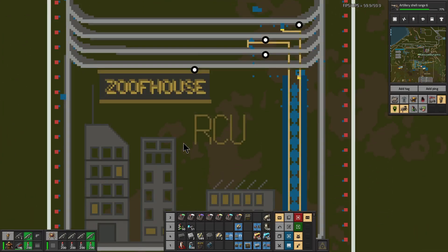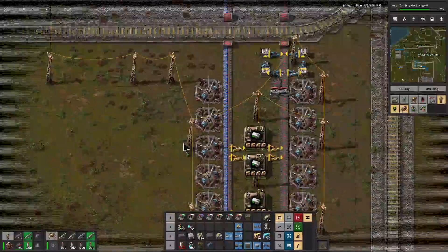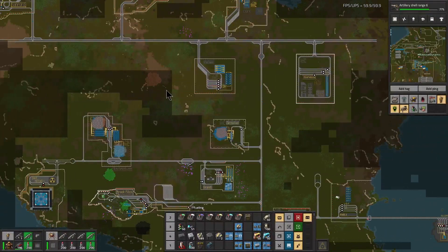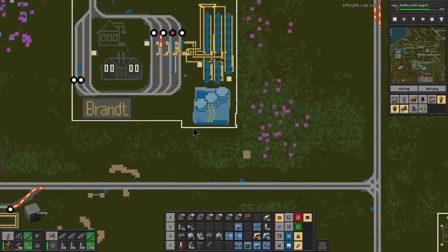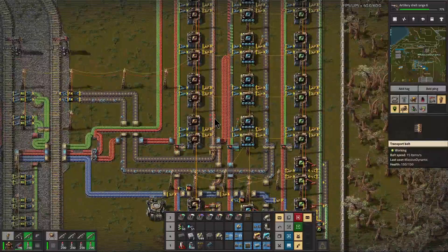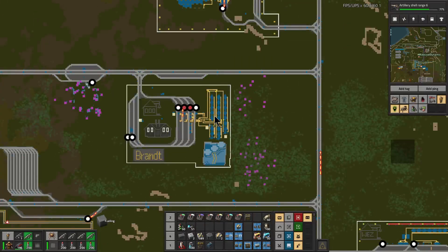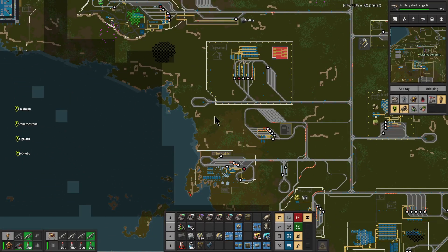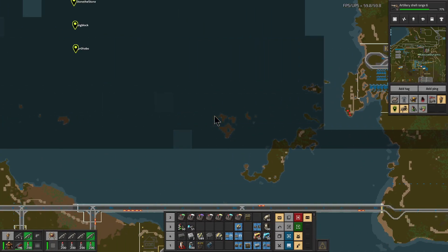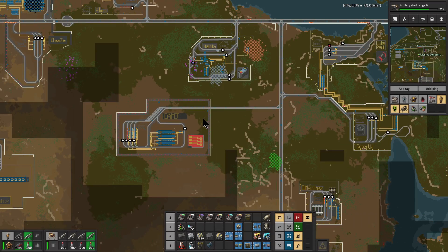Here's the town of Zoof House, which is named for a subscriber — thank you so much, Zoof House. This is where we make rocket control units, which is struggling a little bit because we need more modules. Our module town is right over here in the town of Brant, and it is still not running as fast as I'd like it to, so we actually need a new updated module town. There's always a lot of maintenance work and behind-the-scenes work that needs to be done when you're building towns.